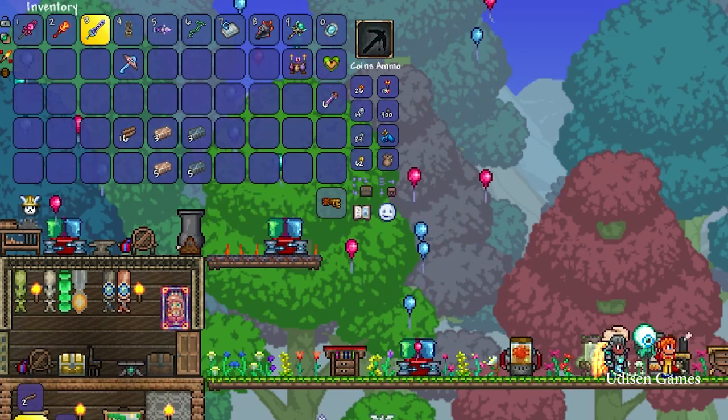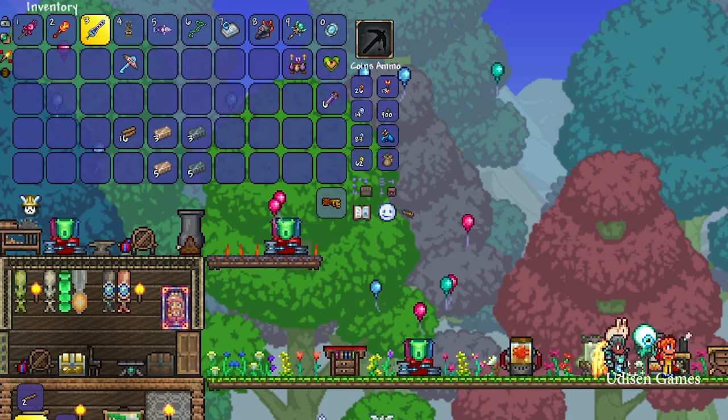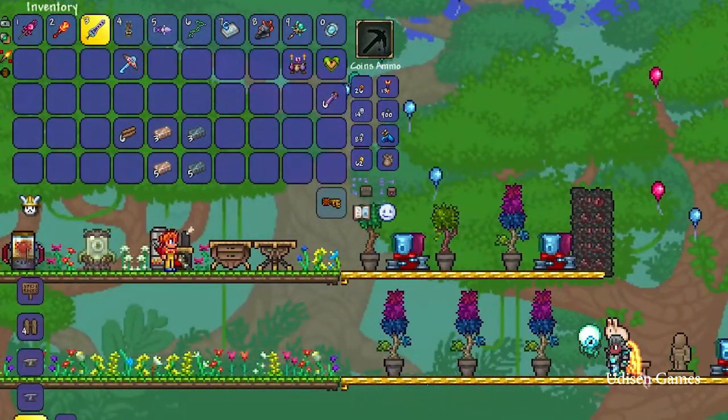After that, create a workbench. Press the E button, open the menu, and here in the crafting list find the workbench, craft it, and place it somewhere — here.